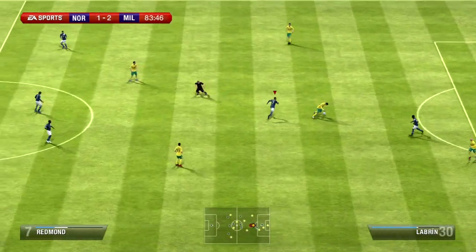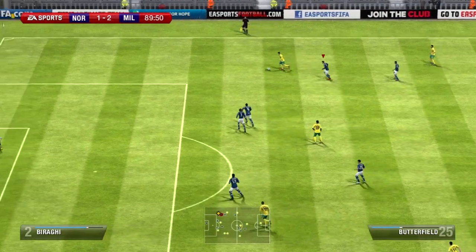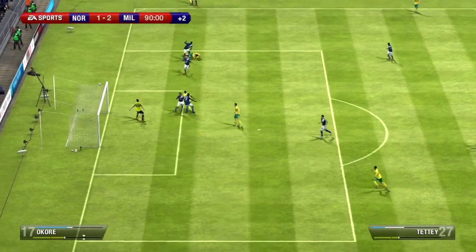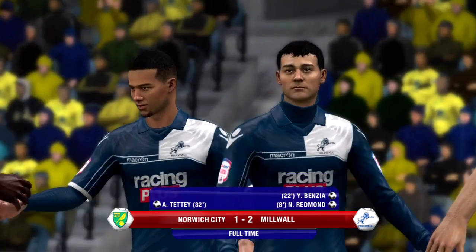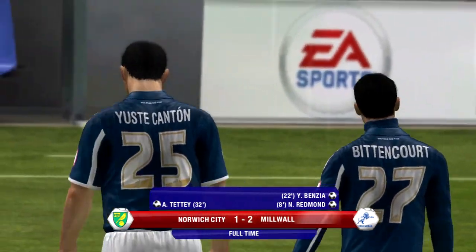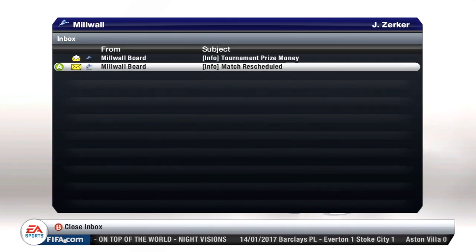I tried to play a through ball there — a cross with Mualad over to Vidal — but that was intercepted. So that was my bad, I probably should have easily scored that. Some more squeaky bum time right at the last minute of the game — they had a header that went just slightly over the bar. But we managed to come out of that game with a 2-1 victory, putting ourselves through to the next round of the FA Cup.